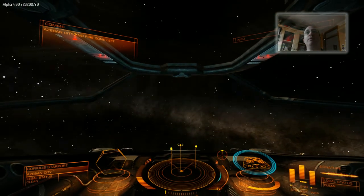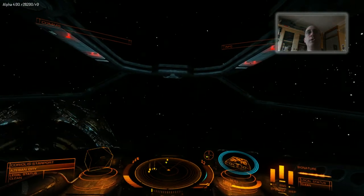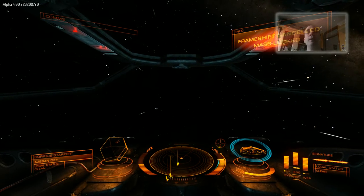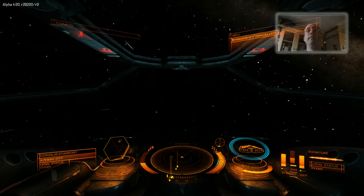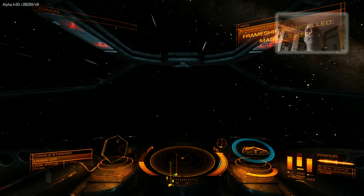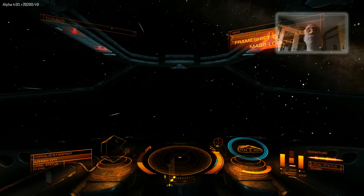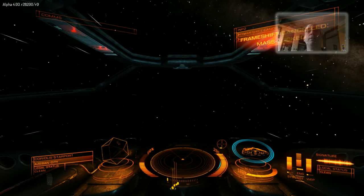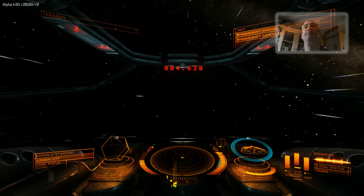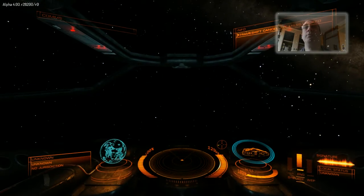We're flying to the other side. We're going to super cruise. That's locked by the space station, so let's put some distance between me and it. Drive charging. And then this is where we go into super cruise — four, three, two, one. And I'm into super cruise.